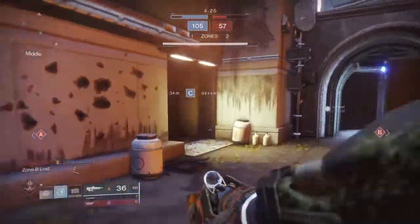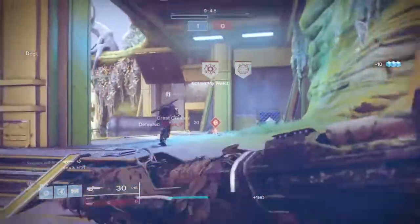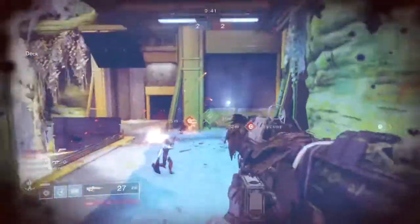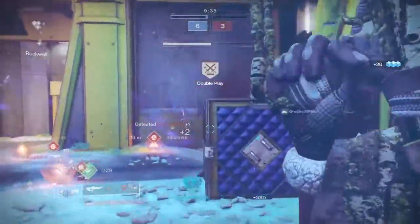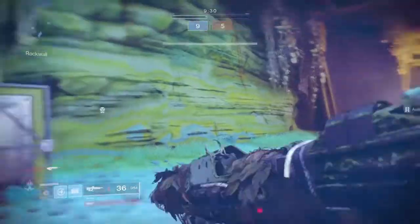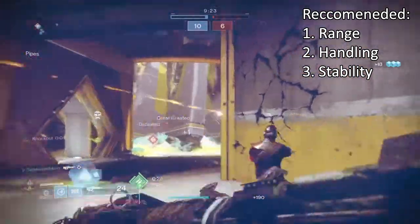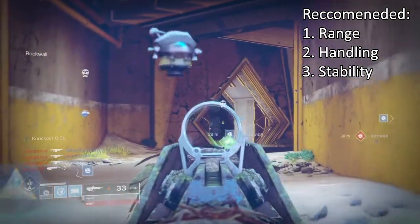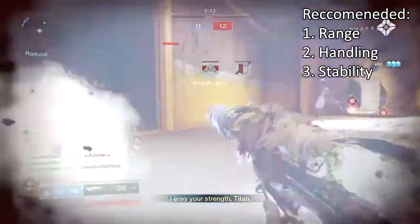Let's have a look at the perks the weapon can roll and ones you should be hunting for. Within the masterwork section, there are many routes we can take because thankfully the weapon doesn't need a specific masterwork. We can either add more range to push the damage drop-off further so you can compete at around 30 to 40+ meters, or add more stability to make it even more accurate. Or add more handling for faster ADS timing. Recommendation-wise, more range is the key, as pulses are meant to cover mid to long ranges, and the Adhorative's 61 aim assist means you'll want to make full use of it for long distances.